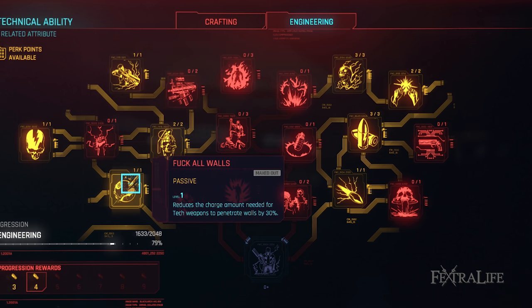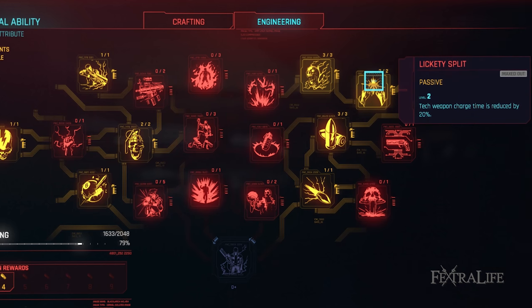Fuck All Walls: This perk reduces the charge needed to penetrate walls. Ideally you wouldn't need this but mistakes get made and sometimes you fire prematurely. Lickety Split: This perk reduces the time needed to charge up your tech weapons. The faster they charge the faster you can fire, so this one needs to be maxed out as soon as you can.